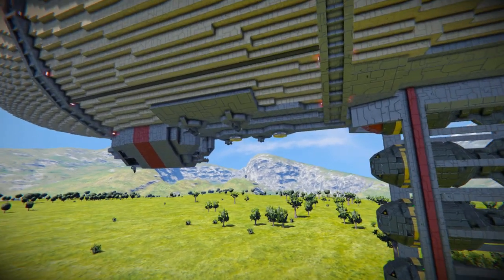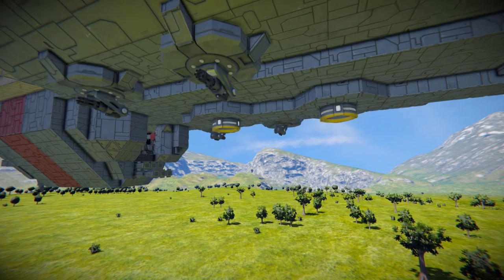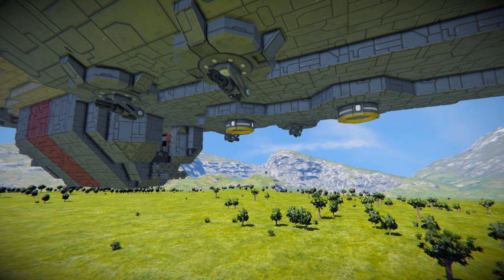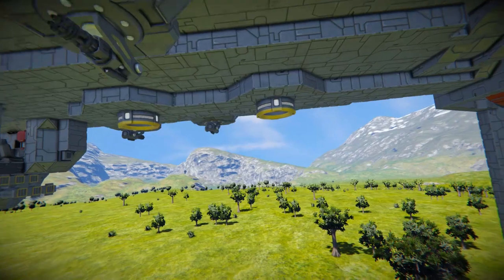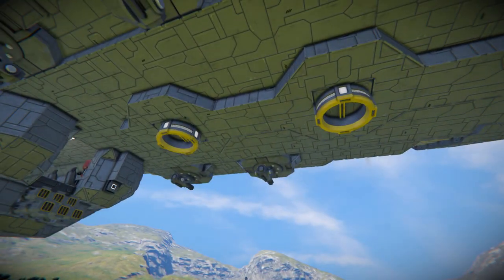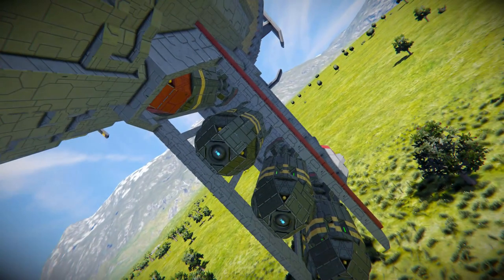We do have some turrets on the underneath of it, which wasn't in the original Red Alert games - this is just for Space Engineers, because otherwise this thing would just be a floating target for your enemies to pummel. There are two connectors on here if you want to connect up to some small ships, or if you want to load it up with materials so it can continue making the bombs.